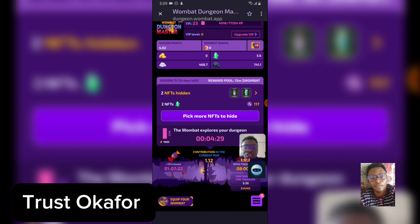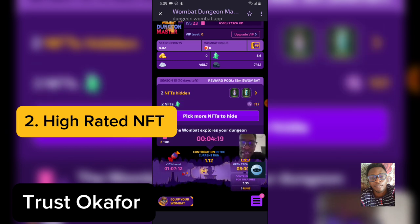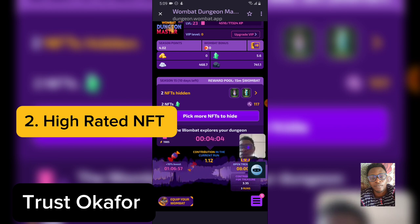The second method to maximize your earning is to make sure you have high mining rate NFTs. If you ever decide to sell your NFTs, do not sell the high mining rate NFTs. You'll notice opposite the NFTs it shows a hammer icon written '117' — that is the total mining rate I have for my NFTs. If you have higher mining rate NFTs, this number is going to be much higher.